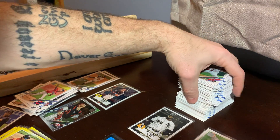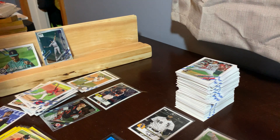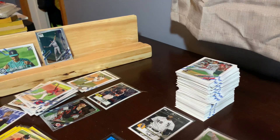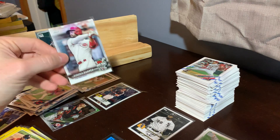So Ken, there were no numbered cards in here for you. And Dylan didn't get any autographs or any relics. So all the remaining cards are going to John and Donnie. I'll start with Donnie's cards first.